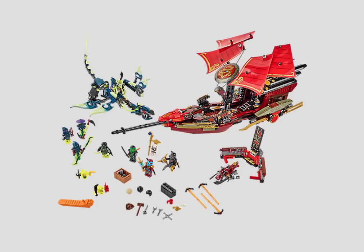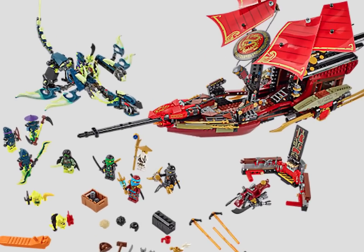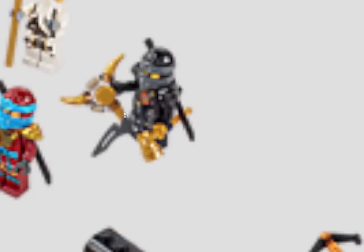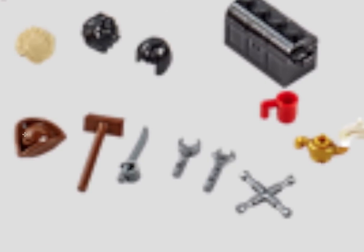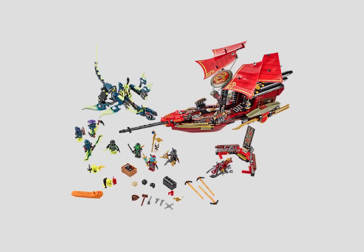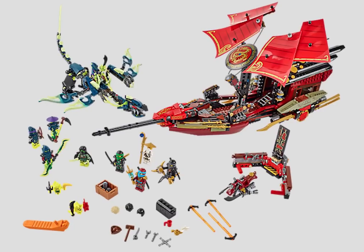As you can all see, here's the final flight of Destiny's Bounty, and it looks like a normal set. But in the set itself, let me zoom in on this picture — it's so pixelated — but as you can see, we receive a pirate's hat and a pirate's cutlass. We do not need to use these items in the set; they were just placed there for no apparent reason, and so everybody is wondering: what is going on?